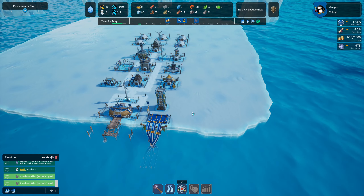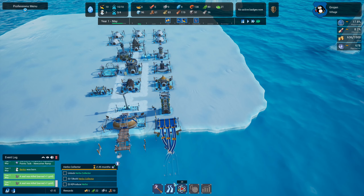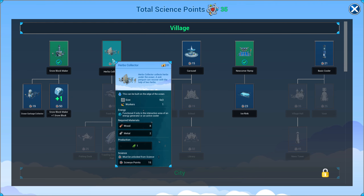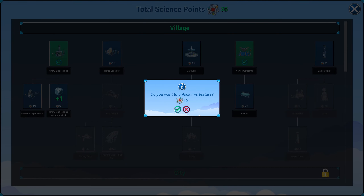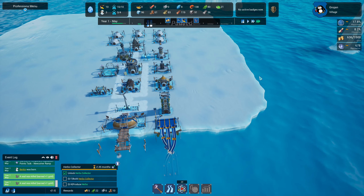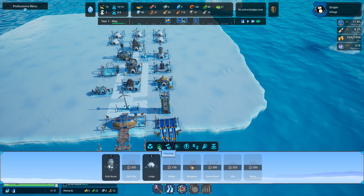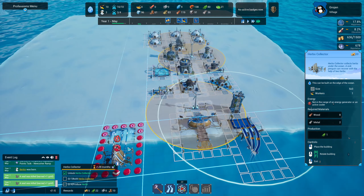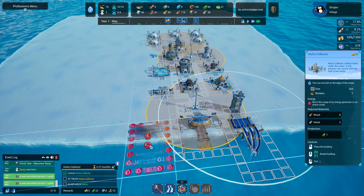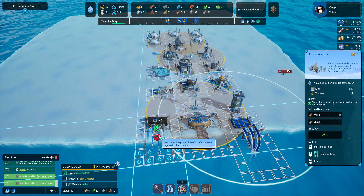We've got another task — we need a herb collector and to produce herbs. That's in the science department, costs 15 points, takes 8 wood and 2 metal. Herbs make our penguins better when they get sick. The herb collector needs to go by the water as well. If we do it there we can just about reach the power. We probably should get another tower on this side because it looks like we're going to get attacked soon.